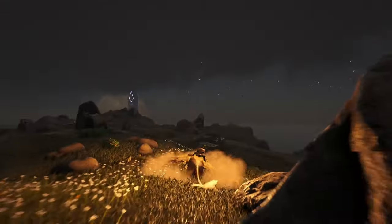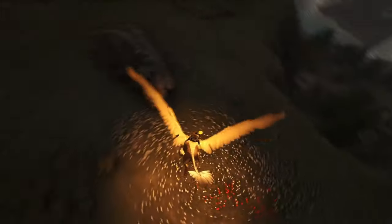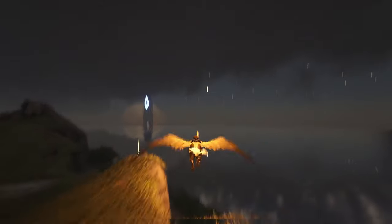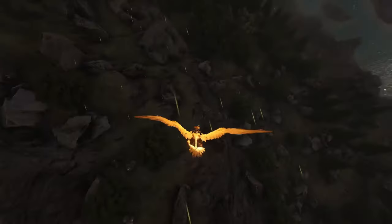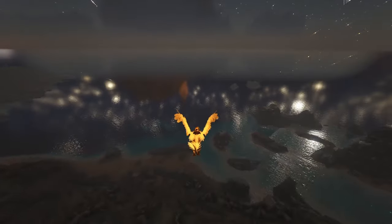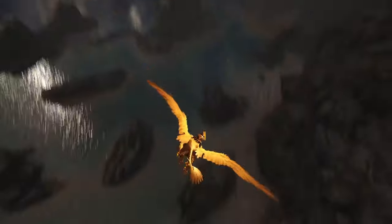On to the only creature that has a royal version — the Griffin. Also known as "ooh, what's that?" before you get pounded into the dirt. It's a combo of a lion and a bird. It probably has herpes or something that makes it angry, because this thing smashes anything that gets near its territory. Naturally, it's a complete pain to trap and tame, and has the downside of not being able to use saddles — so if somebody shoots it, it's going to do a lot of damage.